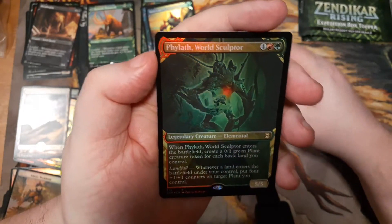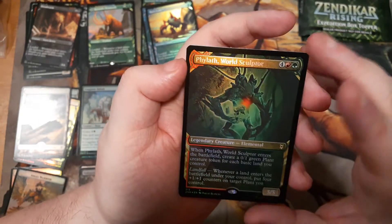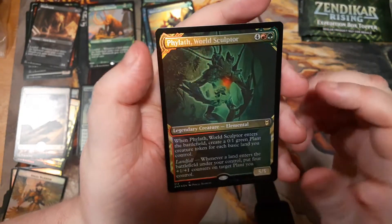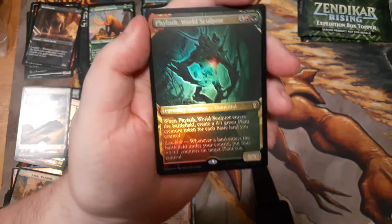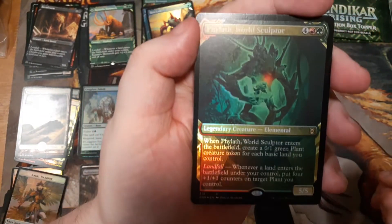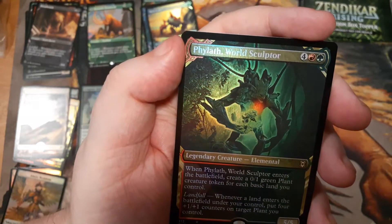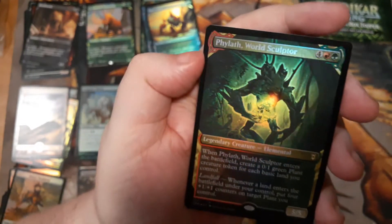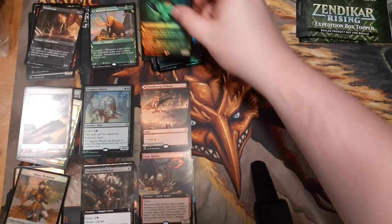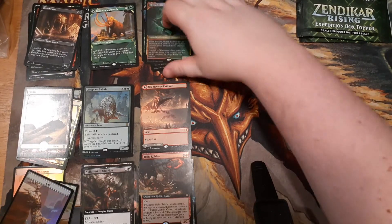We've got a showcase legendary creature elemental foil — Halvar, World Sculptor. I've been saying this is not as good as Avenger of Zendikar because Avenger helps you go wide and this one cares about basic lands specifically. But this is still really good and it can be your commander, enabling a red-green Landfall deck, whereas Avenger of Zendikar can't be your commander. So super cool — I'll put it here because it's a foil showcase rare.